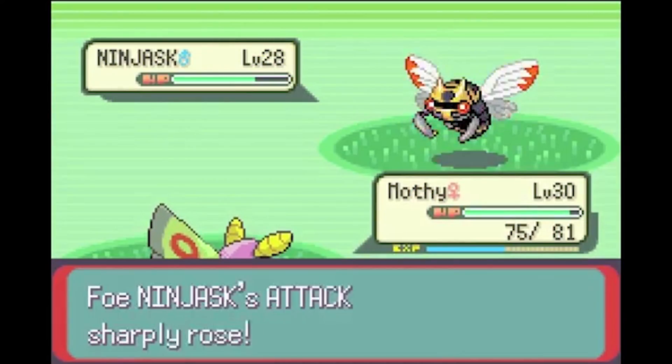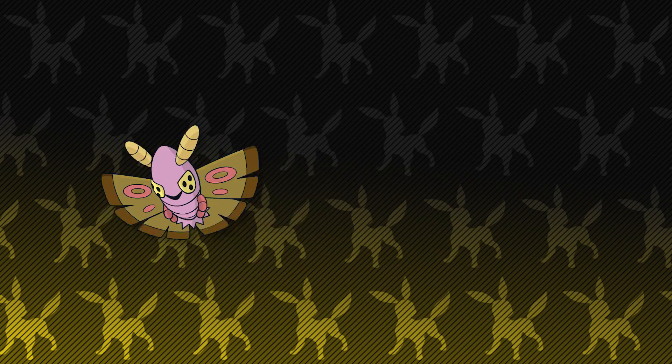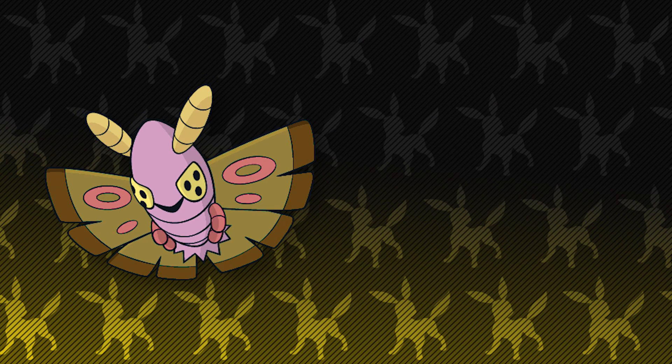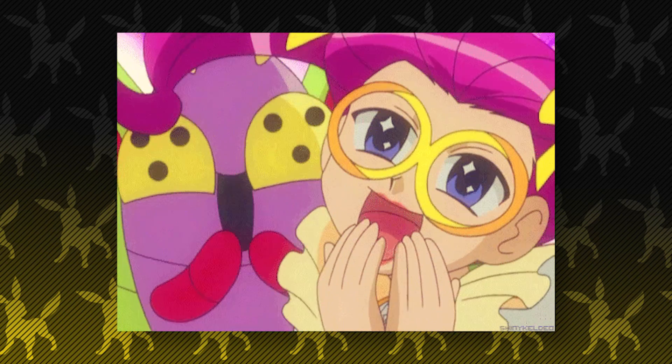Dustox pulled through to the very end of the game in Pokemon Emerald, even if I did box it. I also really like the origin of Dustox being based off of the Attacus artemis, a Japanese moth, and the fact that its shiny coloration may be inspired by moths that mimic dead leaves. I love Dustox — I think it's better looking than Beautifly on the inside, and that's where it truly counts.